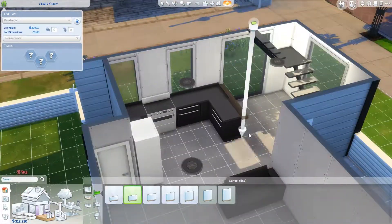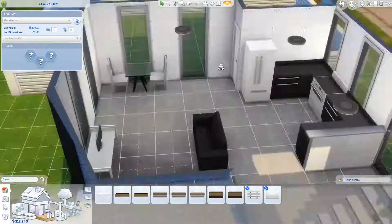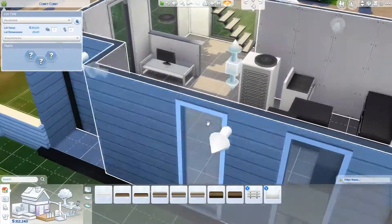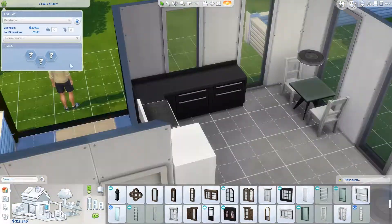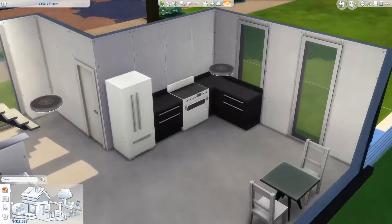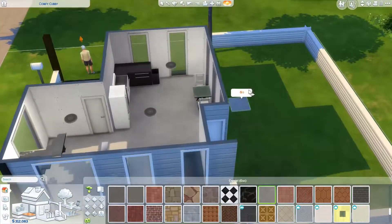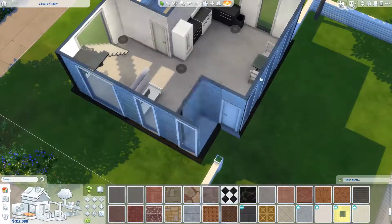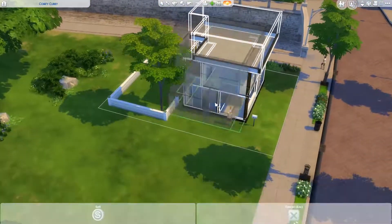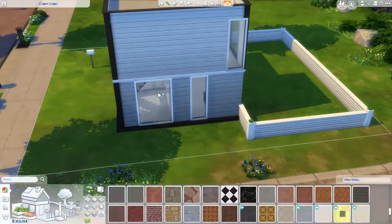I really enjoyed this build because it was fun to make things work with the new stairs. I really like making smaller houses — I don't think I'm very good at making big spaces. For example, the museum showed that not everything I do with big spaces is great. I also had to test a lot of things, like putting the kitchen under the stairs — even though having your counters under the stairs where you cook is kind of gross, in the Sims, who cares.